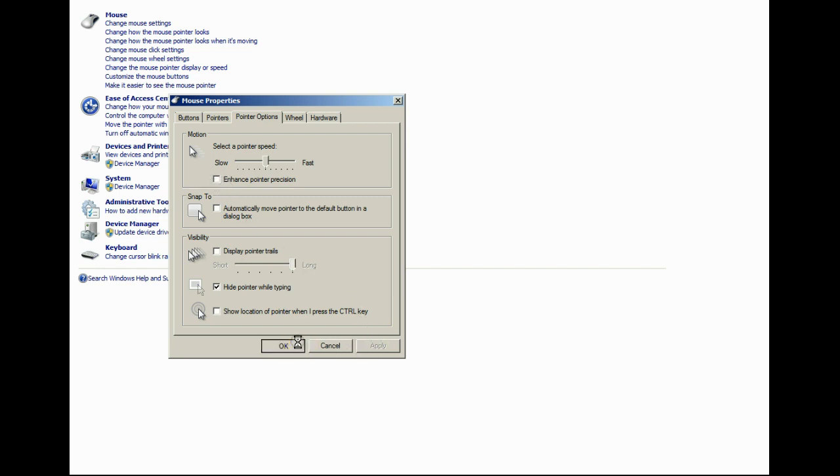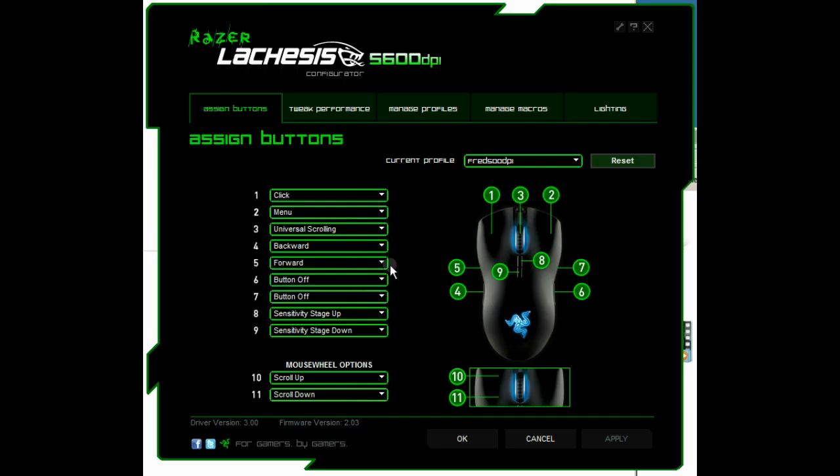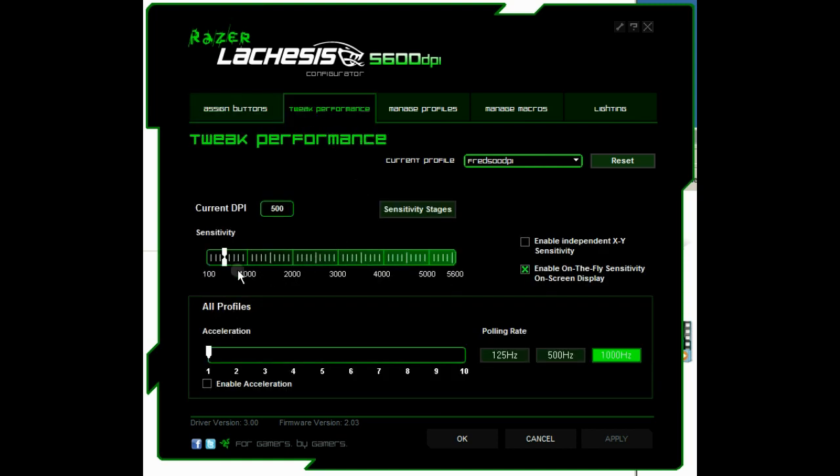Next up are your driver DPI settings. In this example, I'm using a Razer gaming mouse with the Razer drivers. Pros use a DPI that's around 400 to 800, and they uncheck the enable acceleration option.